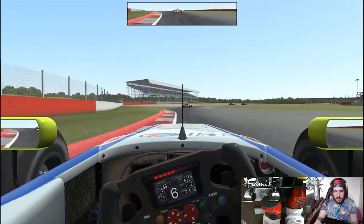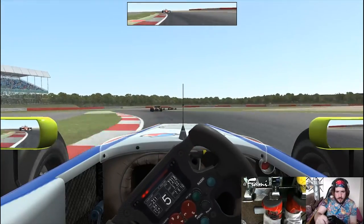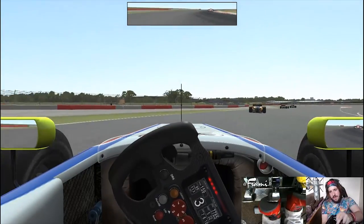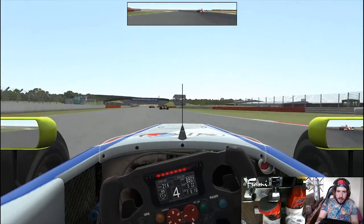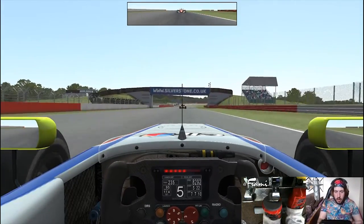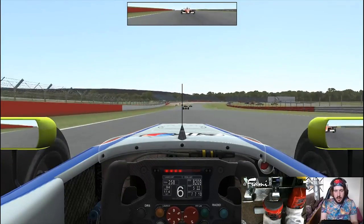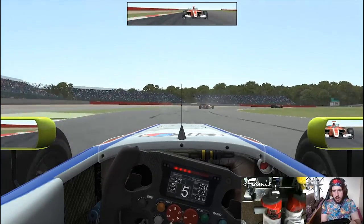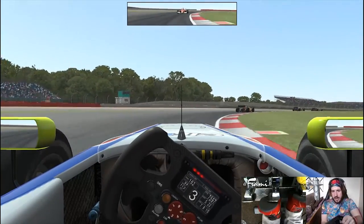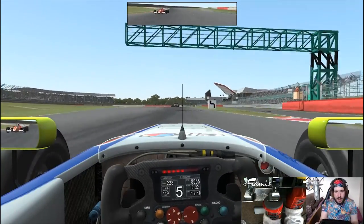I'll try and keep up that speed. Easy through there. Big scrub on the tyres there and then very wide at Chapel - this is bad. I'm going to take the other option here. Still lost time but it isn't too bad. 6th gear - he's got a big run on me now, he might look at the inside of Stowe. He's looking at the inside - no, he thinks better of it. Good for me at least. So I'm managing to keep hold of my position for now, coming into the dying laps.